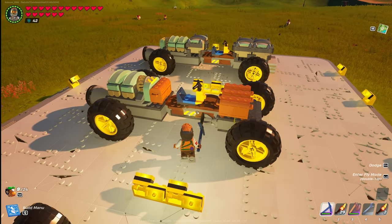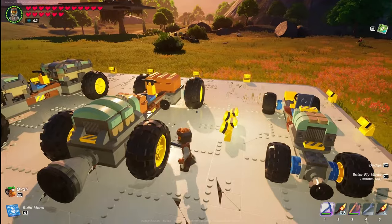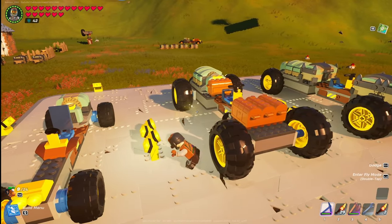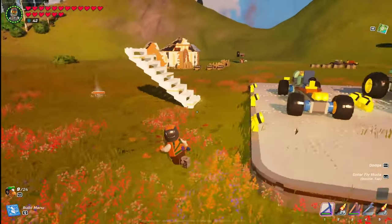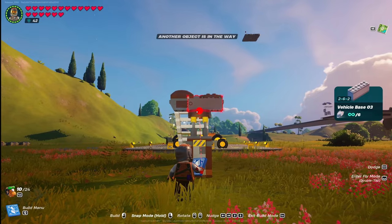The Fat Boy is one of my favorite vehicles to drive in the world. With this latest update, with chests working and traction on the tires, it has made it just that much more fun to drive. Let me show you how to build that. We're going to start off with a small car jack, see-do vehicle base, and vehicle base number three.